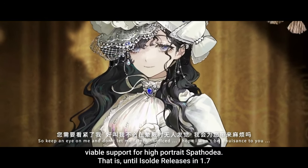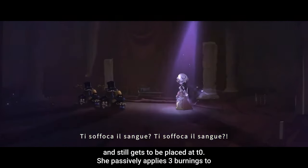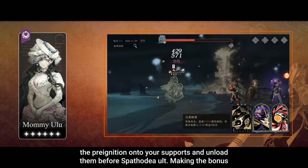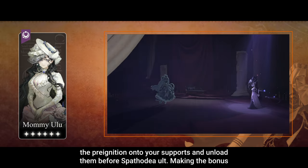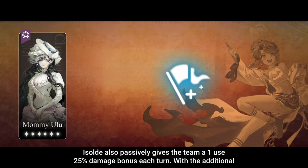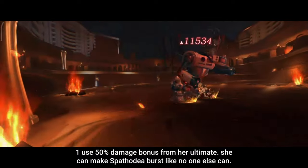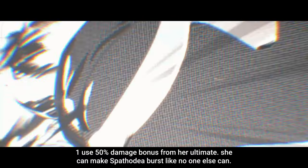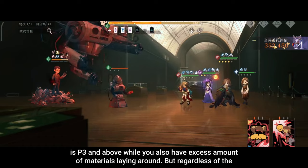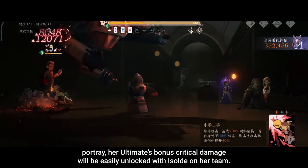That is until Isodei releases in 1.7. Isodei is the first support with no defensive utility that still gets to be placed at tier 0. She passively applies 3 burning to all enemies and 3 pre-ignition to all allies each turn. You can easily save up the pre-ignition onto your support and unload them before Spadodia acts, making the bonus critical damage much easier to achieve. After finishing warming up her finale, Isodei also passively gives her team a 1-use 25% damage bonus each turn, with an additional 1-use 50% damage bonus from her ultimate. She can make Spadodia burst like no one else can. In my honest opinion, it's probably not worth building Wooloo for Spadodia unless your Spadodia is P3 and above while you also have excessive materials laying around. But regardless of portrait, her ultimate bonus critical damage will be easily unlocked with Isodei on the team.